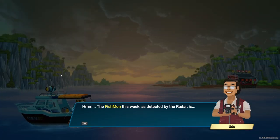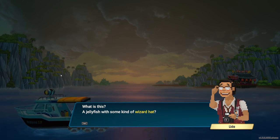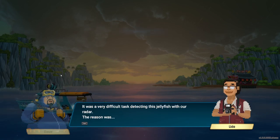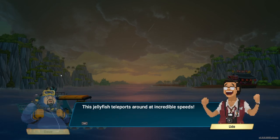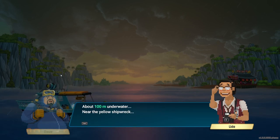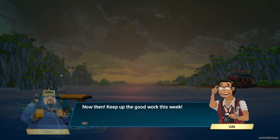The fishmon this week as detected by the radar is a jellyfish with some kind of wizard hat. That can't be a real jellyfish. Do you doubt the accuracy of our fish radar? It was a very difficult task tracking this jellyfish because it teleports around at incredible speeds. It'll disappear as soon as you go near. You probably won't be able to catch it unless you have something like a sniper rifle, about 100 meters underwater near the yellow shipwreck — that's what the information says.